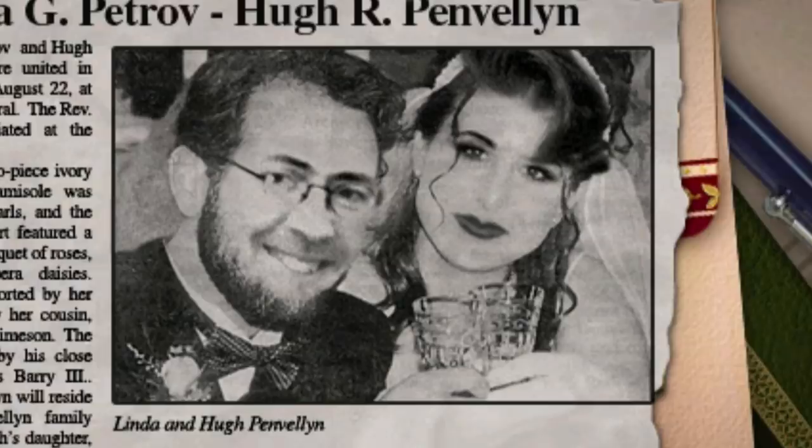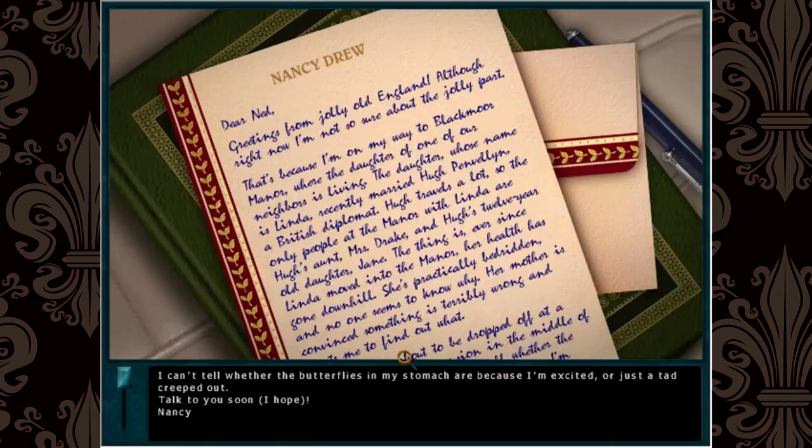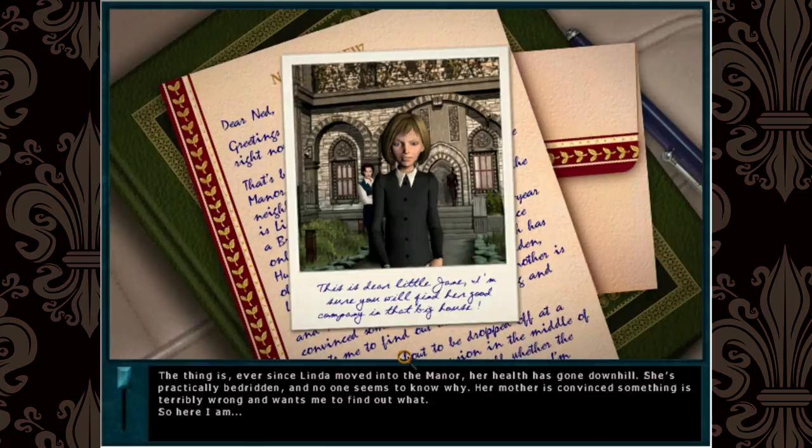As Nancy explains the plot, I can't help but notice she sounds like a 30-year-old. She also sounded very familiar, so I looked up her list of credits — she's a very prolific voice actress, with her most important role clearly being Errico Christie from that Dreamcast classic Illbleed. Linda, the new wife, has come down with some kind of ailment and has been bedridden since she moved into the manor, so her mom sends Nancy there to do some investigating.